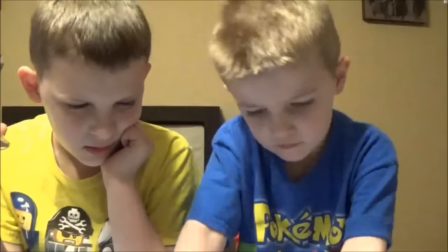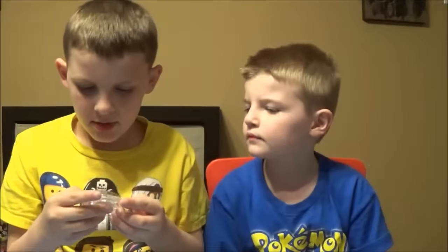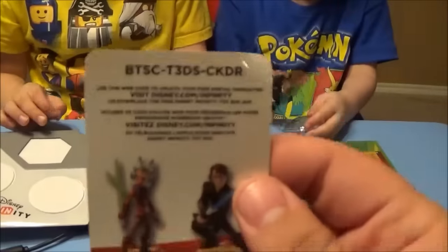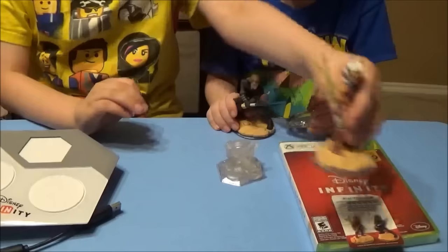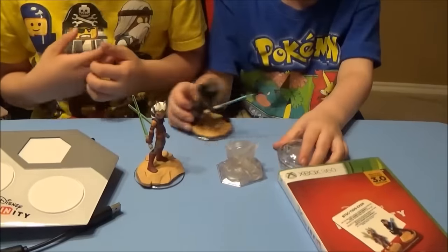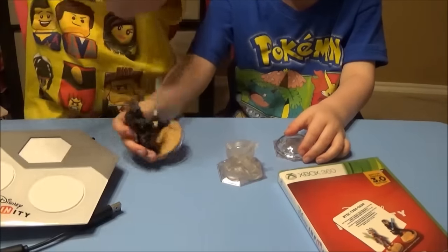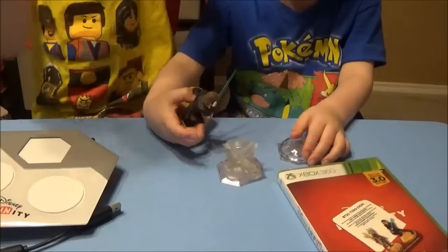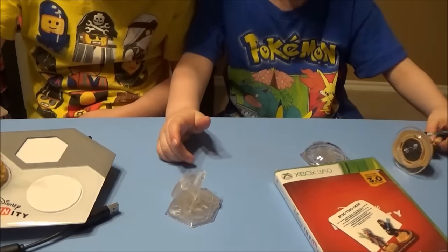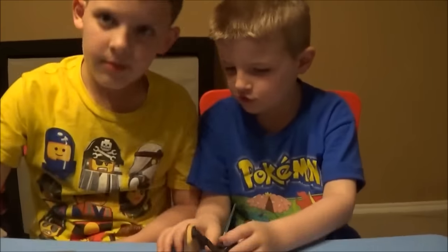So there you guys go — this is the Xbox 360 Disney Infinity 3.0 starter pack. Comes with two figures, a base, a game, and a free code card for you guys. We're going to have several other Disney Infinity unboxings coming over the course of the next week, so stay tuned! We've done reviews, gameplay, unboxings, and toy hunts for Disney Infinity 1, 2, and now here we are with Disney Infinity 3!